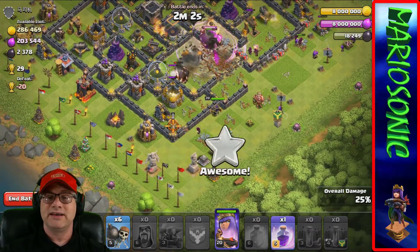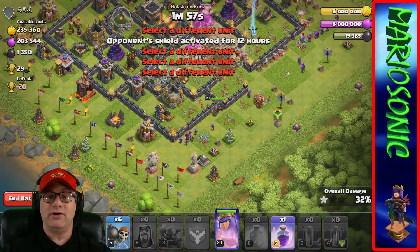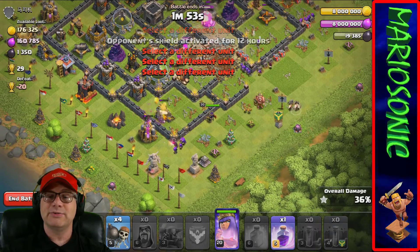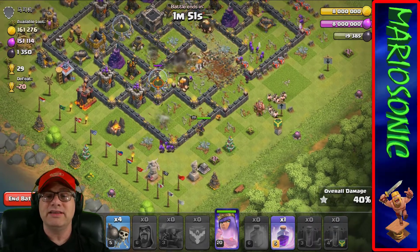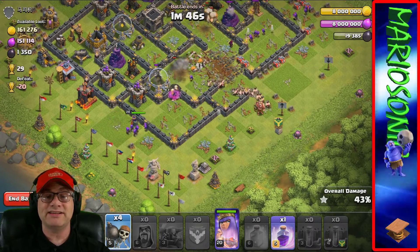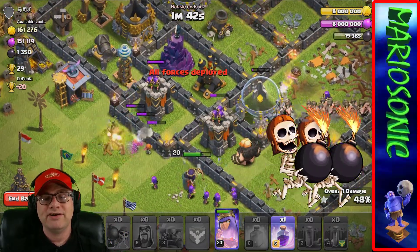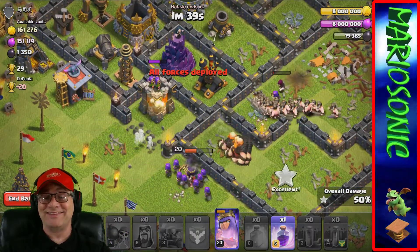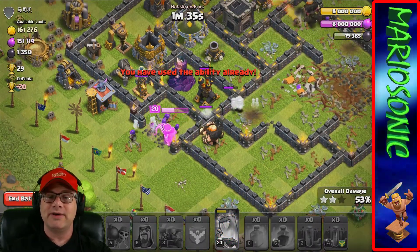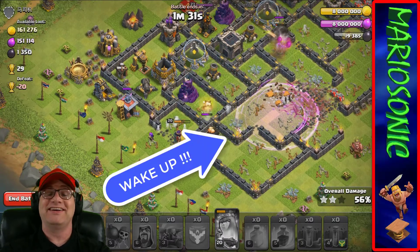Let's clean up on the outside a little bit with our archers - 27 archers, get in the hole! Let's get a bunch of barbarians going in to bust it all up. Let's watch these wall breakers - boom! That's pretty cool. 50 percent, two stars. Let's rage up our queen.